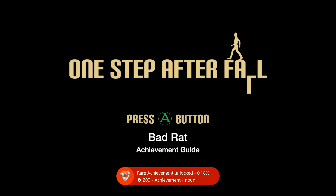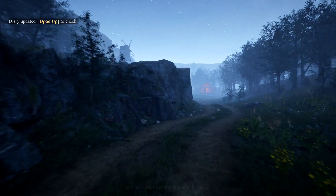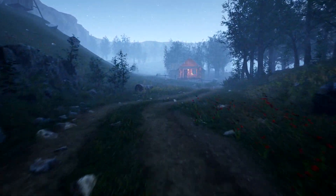Hi everybody, Sean here from GimmeEgg.com. Here we are today back in the new title update for One Step After Fall, going for the Bad Rat Achievement. This is to find the rat figurine. This is going to require you to get to the chest at the end of the game. The fastest way there is to do the bad ending playthrough.